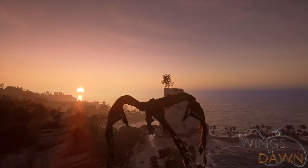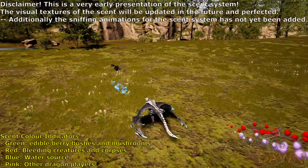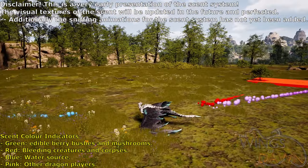Finally, we have the new scent system, which is currently a work in progress, but it does work, showing off the direction of corpses, fruits slash berries, and water sources.